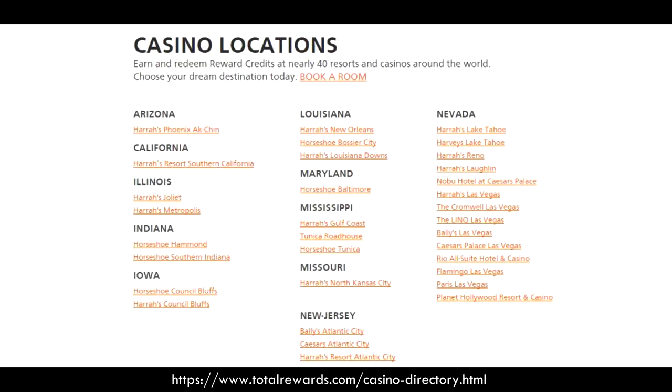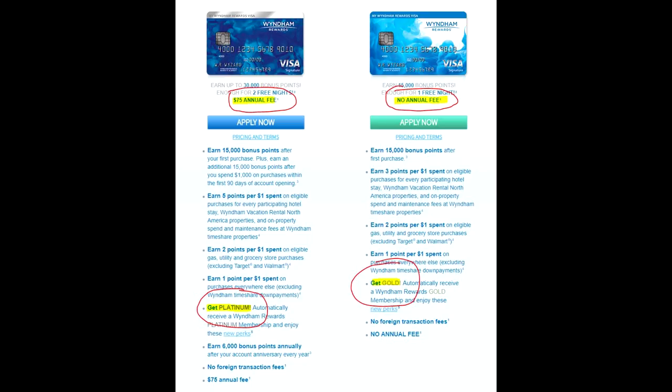For the other half of the strip, you're looking at Caesars, and their program is called Total Rewards. These properties include Bally's, The LINQ, The Cromwell, Rio, Paris, Planet Hollywood, and obviously Caesars. If you want Total Rewards status, the credit card you'd want to get is the Wyndham card. Barclays has two Wyndham cards — one with a $75 annual fee that gives you Wyndham Platinum status, and one without an annual fee that gives you Gold. With Wyndham Platinum, you get Platinum Total Rewards.